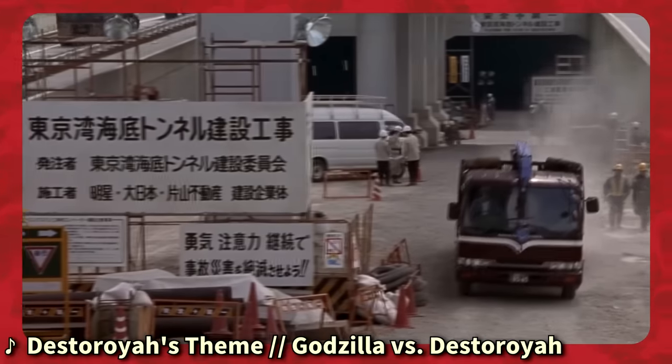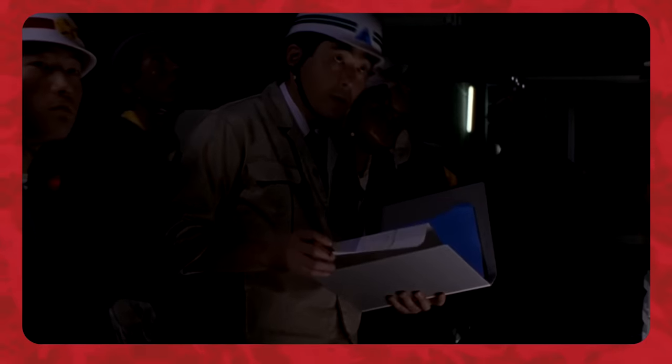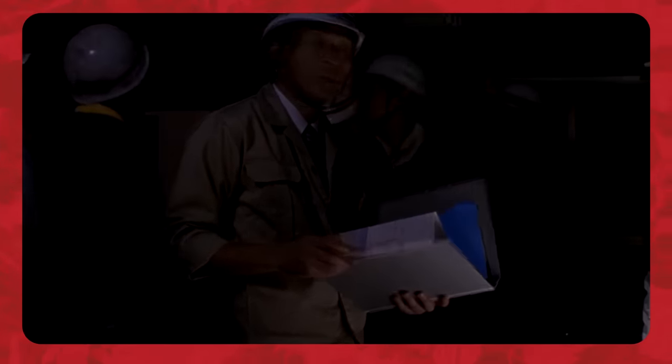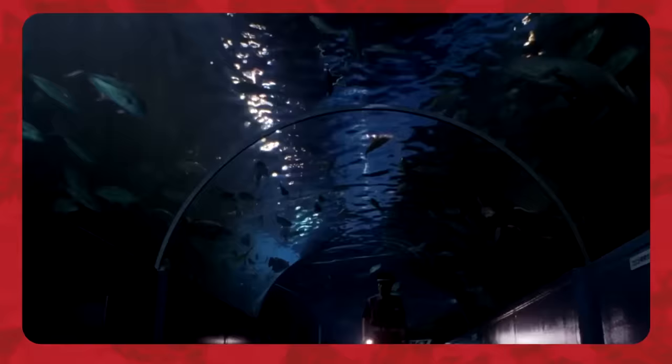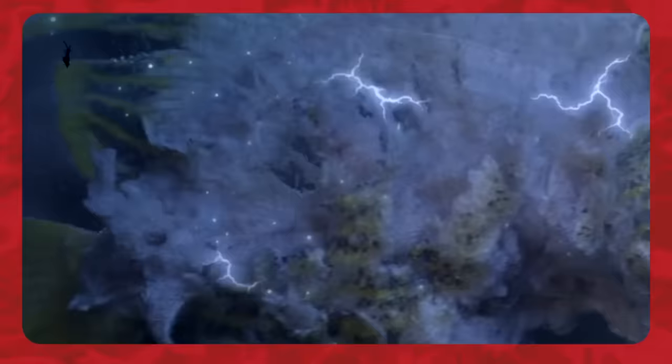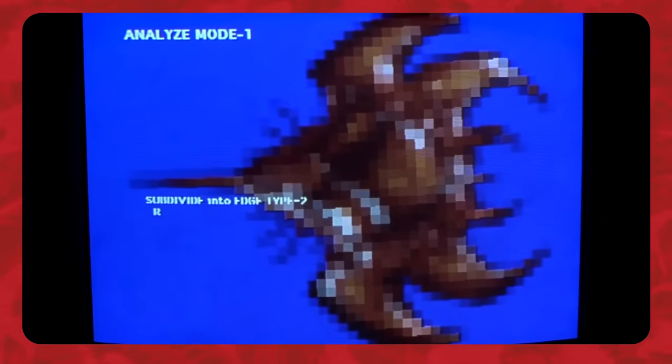In 1996, the construction of the Tokyo Bay Aqua Line in the same spot where the Oxygen Destroyer was used drew the attention of the Precambrian crustaceans, who destroyed an elevator and then traveled to the surface. The creatures went to the Shinagawa Aquarium, where they used micro-oxygen to disintegrate and feed on the fish there. Growing larger and stronger, the crustaceans began combining with each other, eventually evolving into larger, human-sized juvenile forms.